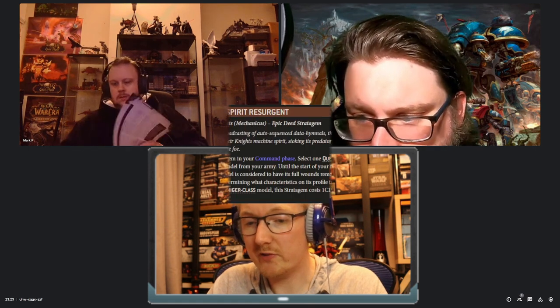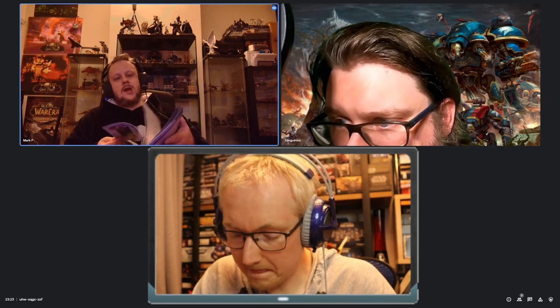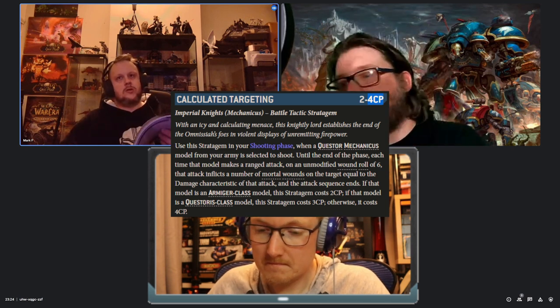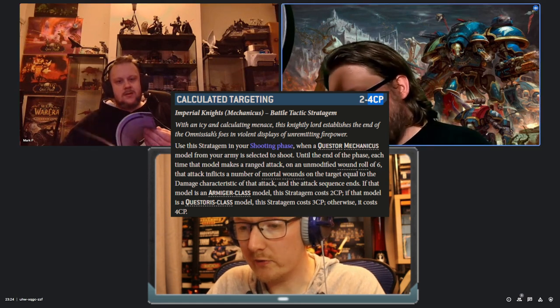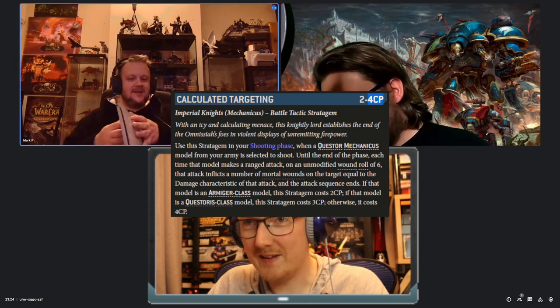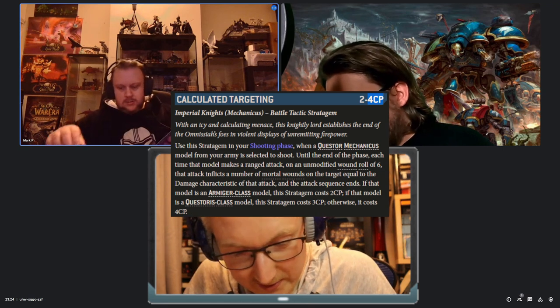What martial tradition would you take on the Castellan? Initially I was thinking something that buffs shooting, but actually you might just want to keep him alive. You might want to go Mechanicus-flavoured, because for 4 CP there's the stratagem Calculated Targeting: until the end of the phase, each time this model makes a ranged attack, on an unmodified 6 to wound the attack inflicts a number of mortal wounds equal to the damage characteristic of that attack, and then the sequence ends. With roughly 17 shots on average, you'll probably get a couple of sixes in there.